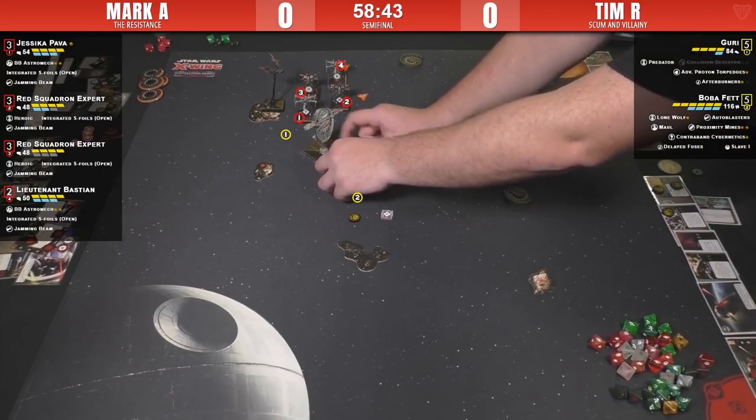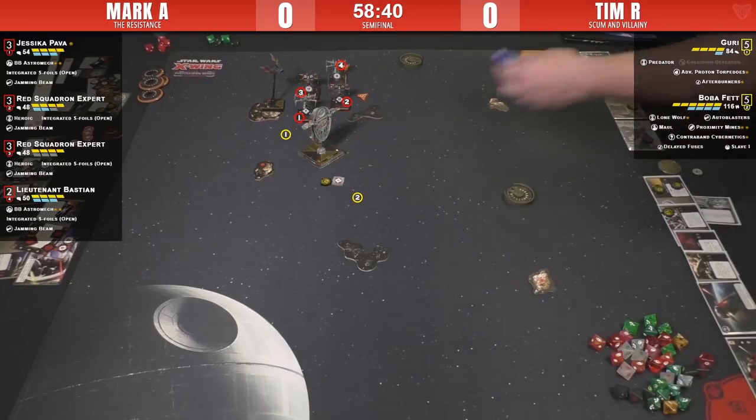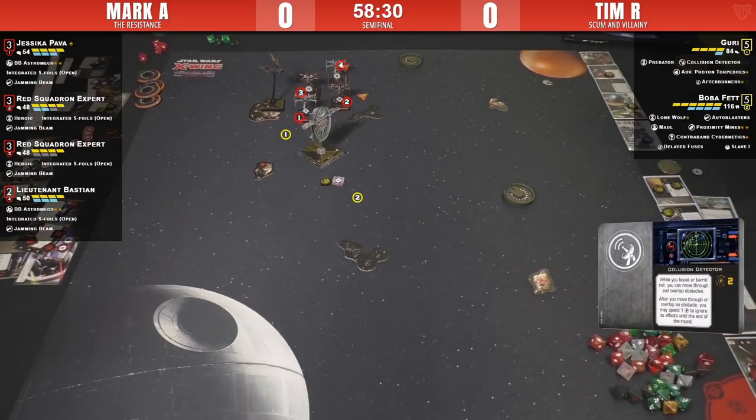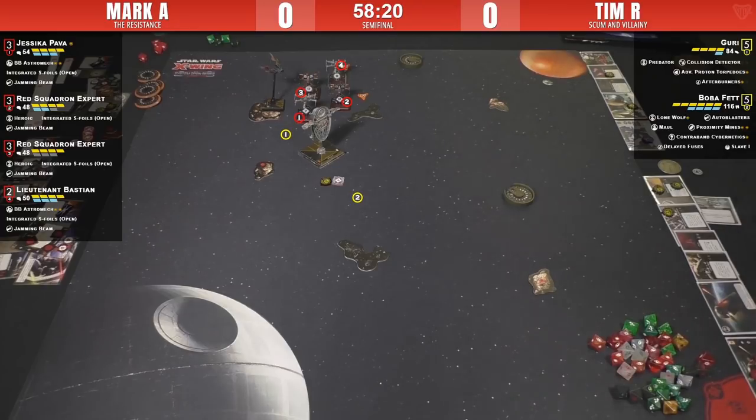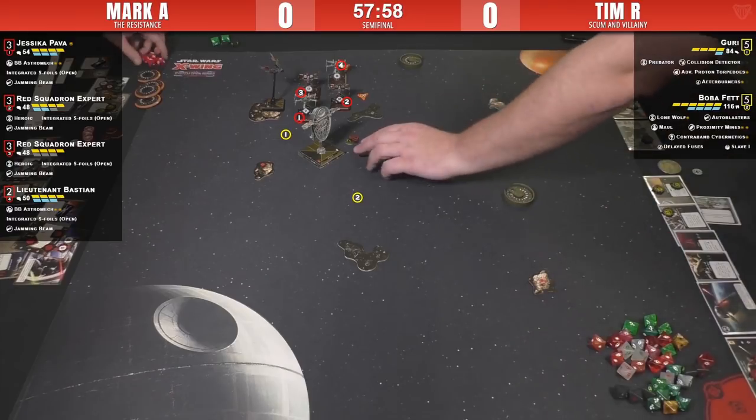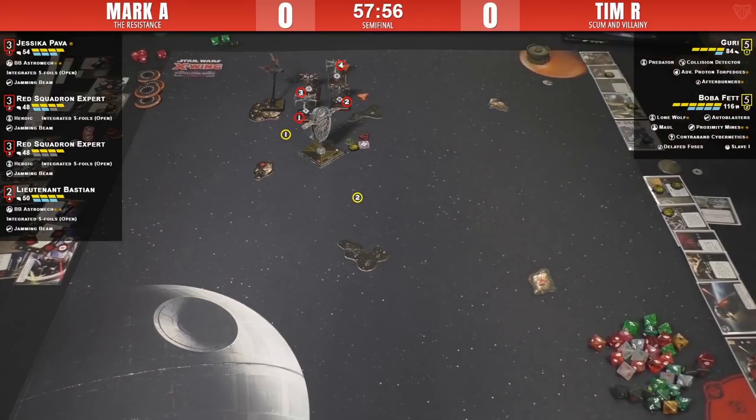It's a two-forward. It's important to note that even once your Collision Detector charges are done, you can still barrel onto and off of debris — you just don't have to ignore the effects anymore. That might still be worth it to barrel into debris to save yourself, especially if you get to range one without taking two or three shots. Guri's focus is a calculate action. Tim's going all in on the pain train — he reinforced.